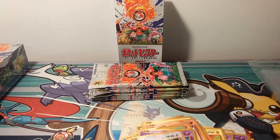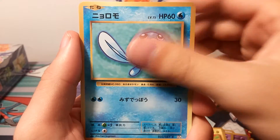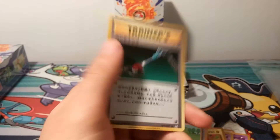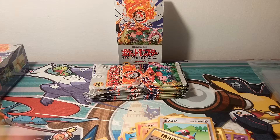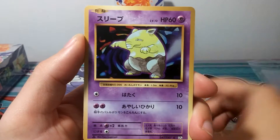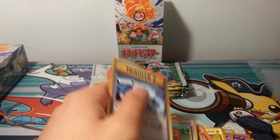Two regular EXs — hopefully we can up that to two Full Arts in this box. We got a Nidorino, Farfetch'd, Magmar, Poliwag, Doduo, Charmander, Sandshrew, Porygon, a Raichu holo, and Maintenance. Continuing to plow through this box — we have a Charmeleon, no Charizards yet. Magnemite, Staryu, Growlithe, Drowzee, Tangela, Pikachu, Machamp as our holo, and Blastoise Spirit Link as the Uncommon.